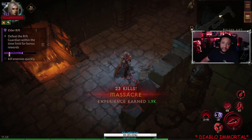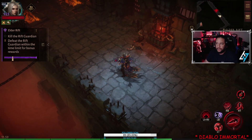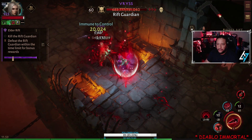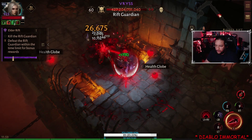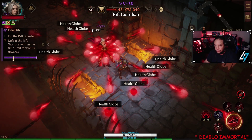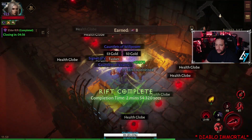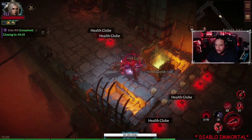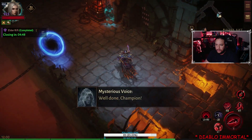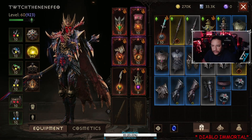I'm going to show you when I get to the Elite. Right here I just got the Elite — it's this guy. Activate one, two, three, four, keep shooting, and then activate whatever's coming up. Don't even look at your health. That's it — that's all you really need.